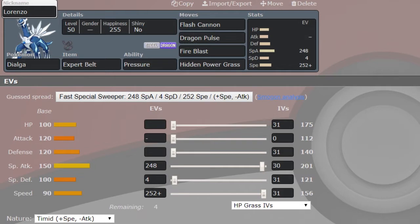First up we have Dialga with X-Probat, Flash Cannon, Dark Pulse, Fire Blast, and Hidden Power Grass. Dialga just does so much work in this game. If I can get rid of Crobat, that's the big thing. If I can get rid of that and get some chip damage on Hydreigon while at decent health, I can literally just click buttons and win. That's Lorenzo the Dialga, on his last game.